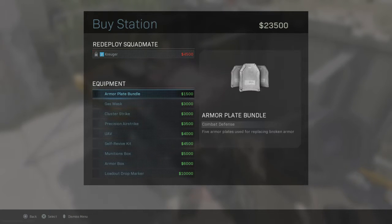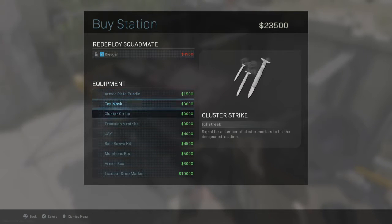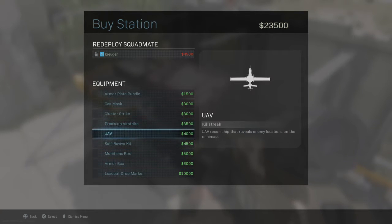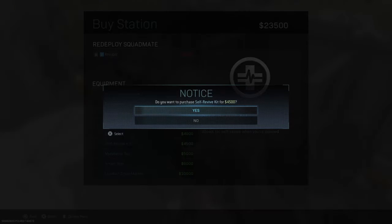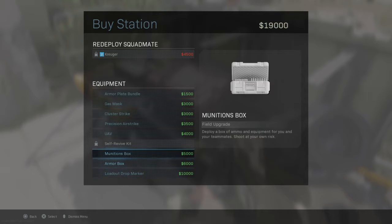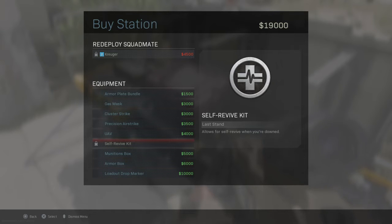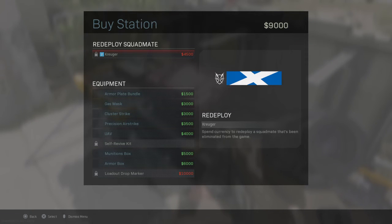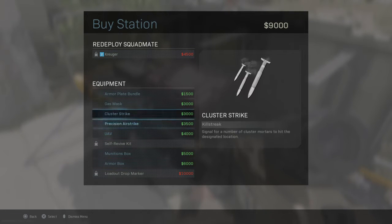Buy stations allow you to bring teammates back from the dead, purchase killstreaks, and more. Purchase a loadout drop marker. Now call in a loadout drop. Robert, stand clear of the smoke.